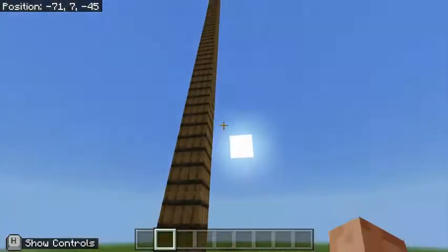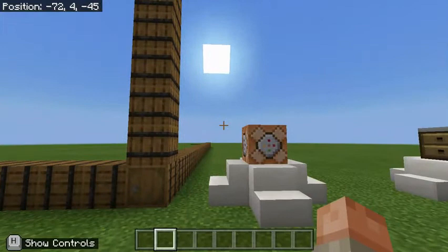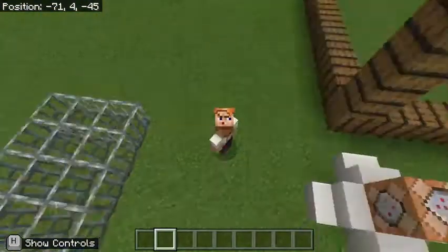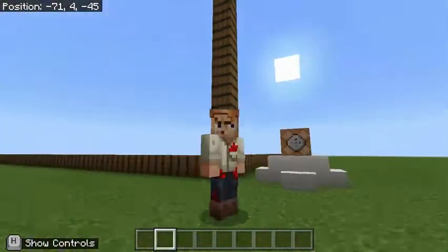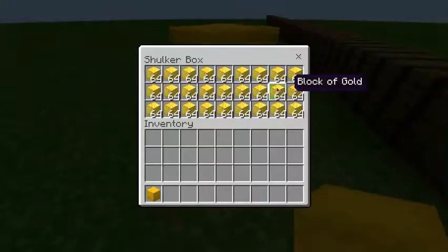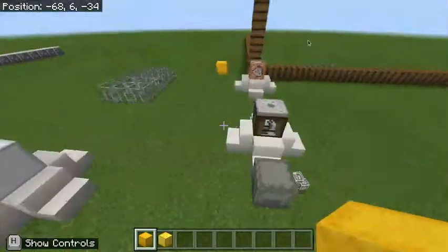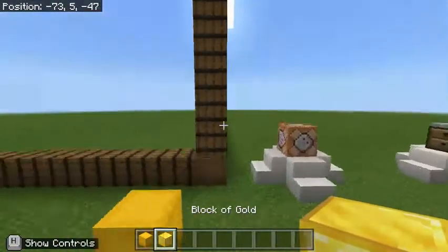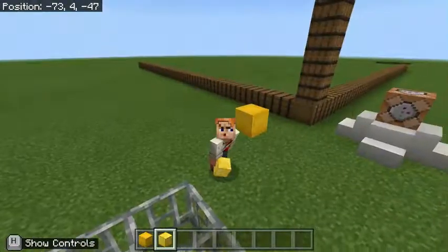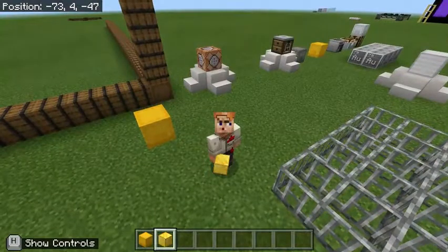A command block can place, clone, fill, etc. a maximum of 32,768 blocks in a single powering. If they activate once every tick, and there are 20 ticks in a second, and they can generate barrels — which are each filled with 27 shulker boxes, which are each filled with 27 stacks of gold — which can each be crafted in the material reducer for 8,100 gold element blocks, and that gold has the absurd density mentioned earlier in the video — how many hours, minutes, years would it take to generate a black hole?